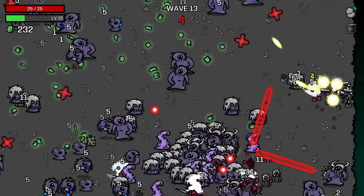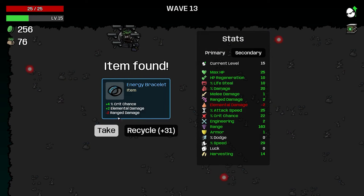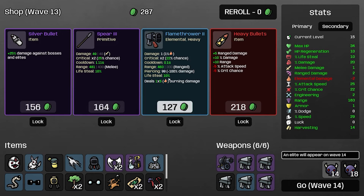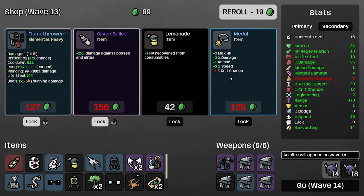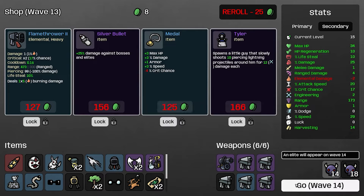Starting to get nervous but okay, let's go with recycle and then more health. Heavy bullets — we'll lose attack speed and critical chance but we'll get 10% range damage. I think that's a win. We'll lock the flamethrower — this silver bullet, we definitely need that. We'll lock the metal as well, get the lemonade, re-roll again — the tailor, let's lock that one and go on to the next round.